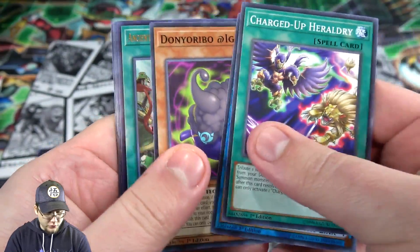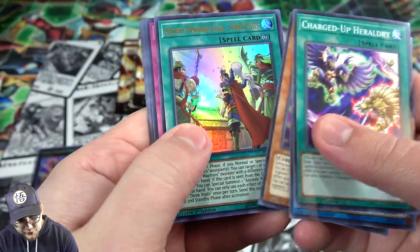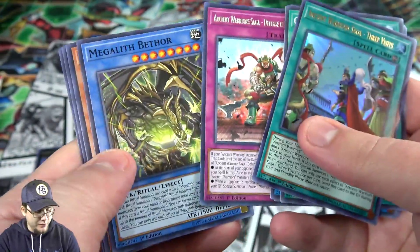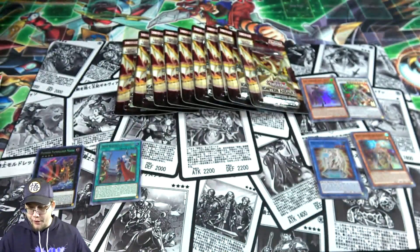Got a Heldry there. And an Ultra Rare again - okay! This one is Ancient Warrior Saga Three Visits. That's pretty awesome - another Ancient Warriors card. I'll take that. At least now again we're seeing more than Super Rare, so we're getting going now.